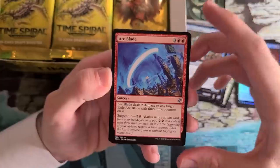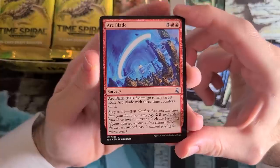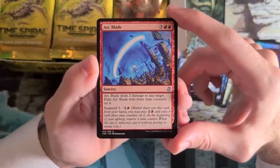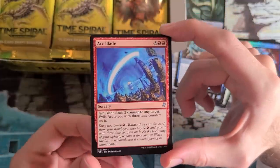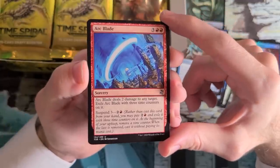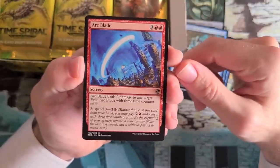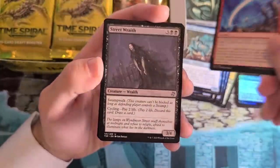Arcblade — there's a cycle of clever cards in Future Sight with Suspend that re-suspend themselves. Arcblade, Chronomantic Escape — those are two coming to mind, but I think there's one for every color. Arcblade deals 2 damage and goes back. This is a great removal spell that keeps on giving. Even if you just get two uses out of it, this is a nice card to play. And you can speed it up with some cards in the set, so keep your eye out for those.